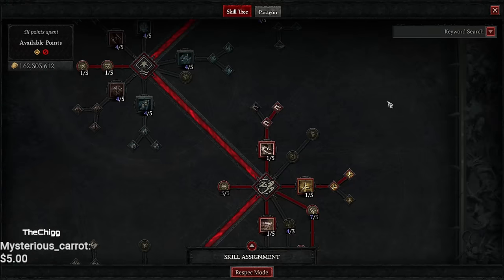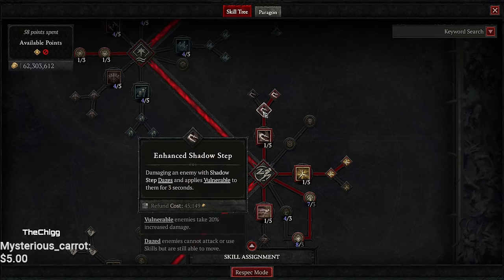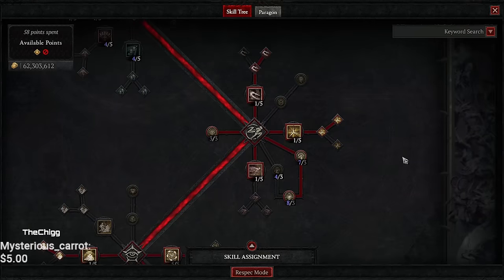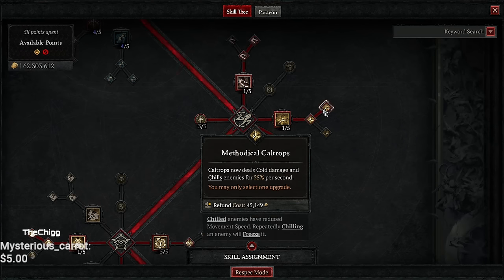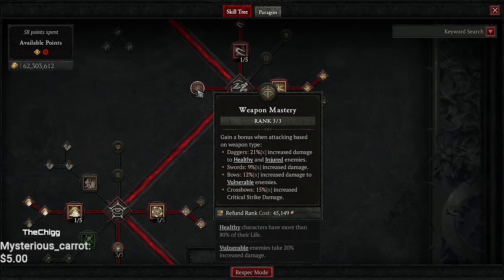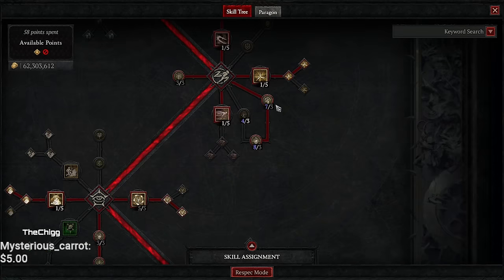We're going to do one into Siphoning Strikes just to get some healing because we're going to be face-tanking a whole lot. We grab Shadow Step because it breaks our CCs, enhanced so it dazes and applies vulnerable, and disciplined to reduce the cooldown. This build uses Caltrops to increase the amount of damage opponents are taking by making them stand in it. Enhanced Caltrops makes them take increased damage, and Methodical Caltrops makes them get chilled — we do more damage to chilled enemies. We use Weapon Mastery because we're using a bow, increasing damage to vulnerable enemies. With a crossbow it increases your critical strike damage, which is incredible because we crit a lot. We've got Dash just to dash — Dash is amazing.